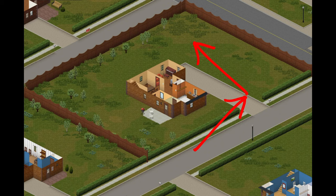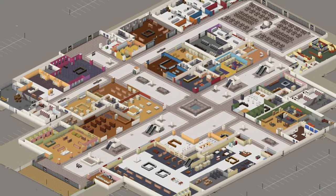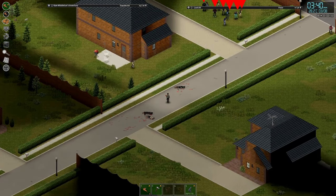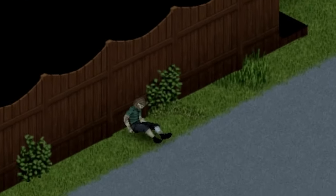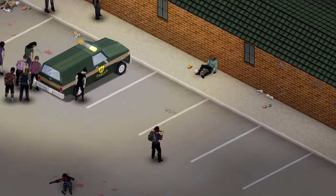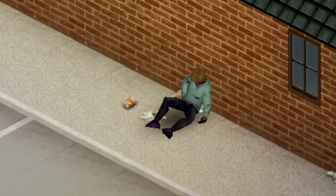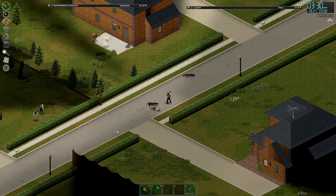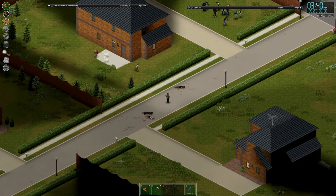Before entering any building, you should circle the perimeter, although this will be impractical for the very largest of buildings. As you circle a building, you're keeping an eye out for nearby packs of zombies on the street, but you're also watching for sneaky zombies sitting along the edge of buildings and fences. These guys can be surprisingly heedless of your presence, making them actually more dangerous, as you might assume the area is clear and then round a corner into a whole bunch of them. Now that you've circled the building and cleared any zombies you felt were too close, it's time to turn your attention to the building itself.